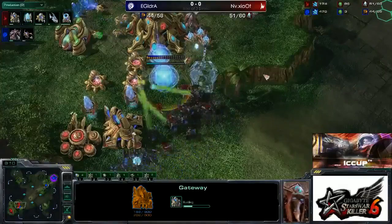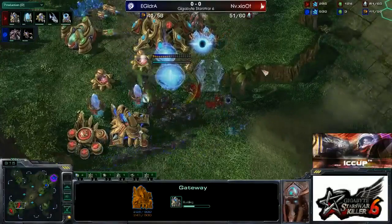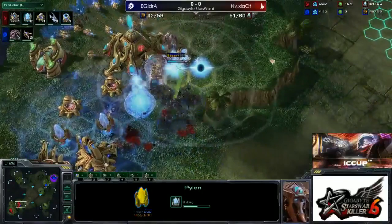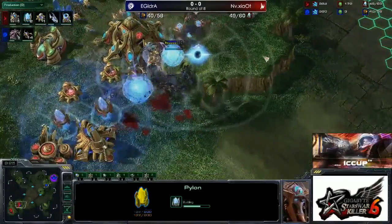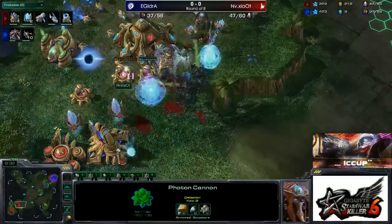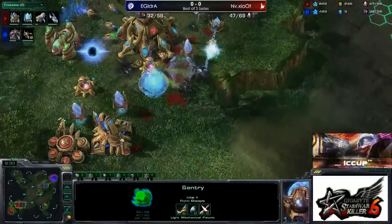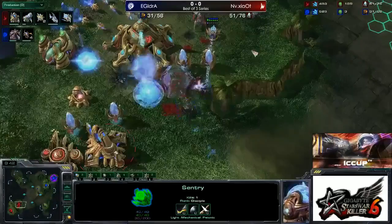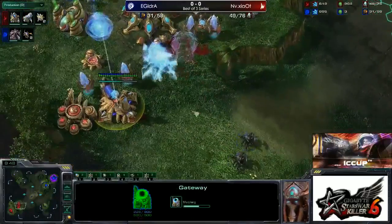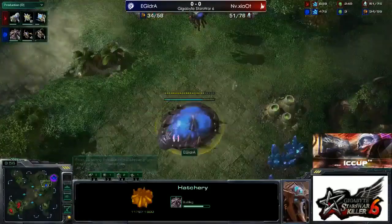He had been doing all this great delay play while he had a void ray on the way. He might have been able to hold this — we see him setting up another wall behind that. So this is about the third layer of defense for Shouty. He has killed a lot of units. Those cannons are really going to town on top of the sentries and the stalkers. Idra's running out of units. Look at Shouty with just a couple units and no warp gates — looks like he is going to hold this off. The void ray just finished, and warp gates did as well, so he's going to be able to defend this much more easily.